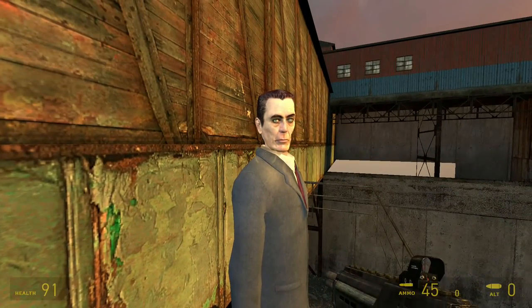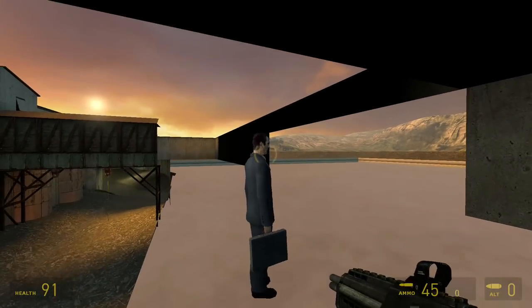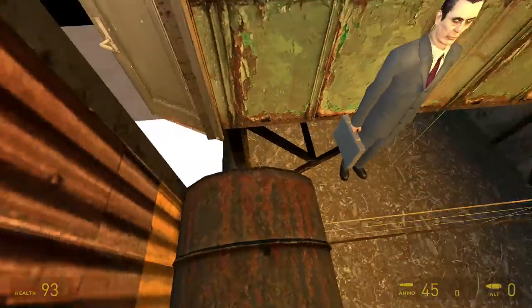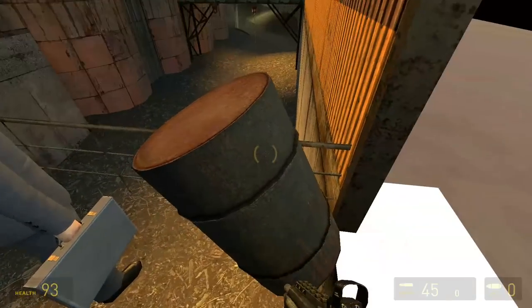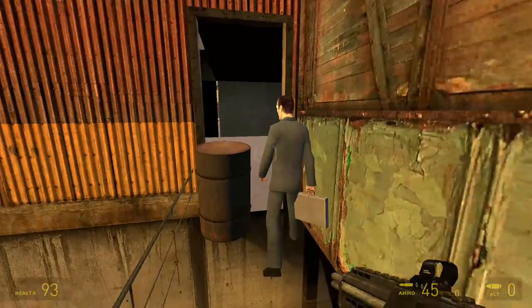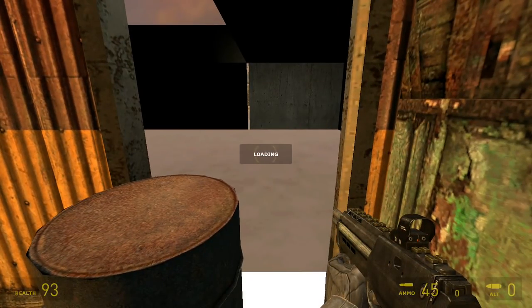Hello there, Mr. G-Man. How are you? He doesn't like us. Hmm, invisible wall. I just got an idea — what if we used this barrel to block him? He teleports, just like any other NPC that gets stuck.